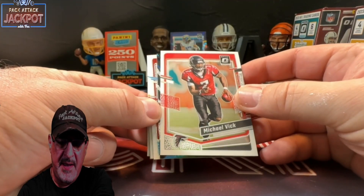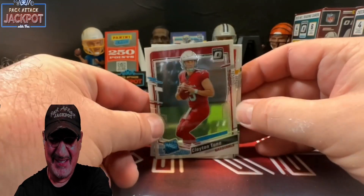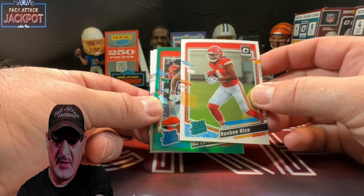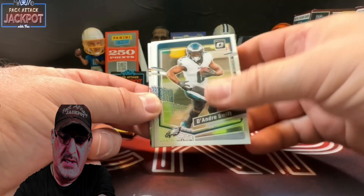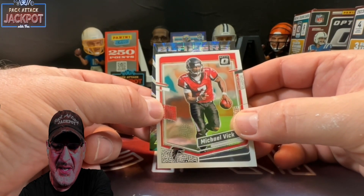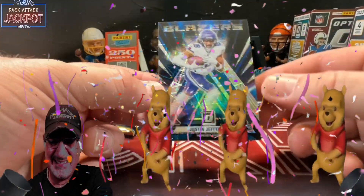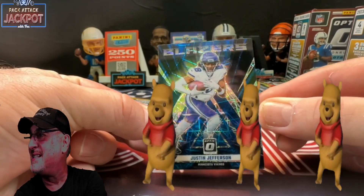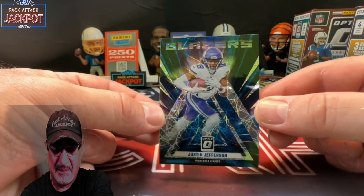Two packs to go. Oh, what's this? Did we get a Blazer? Oh, I think we got a Blazer. We did — case hit, nice. We'll save that for the end. Come on, give me a CJ Stroud. Claytoon. Rice on the rated rookie. DJ Turner from Cincinnati Bengals on the green. DeAndre Swift, Matthew Stafford, Michael Vick. And for our Blazer — Justin Jefferson Blazer. That's actually not too shabby. I like Justin Jefferson. Case hit — nice, that is sharp.